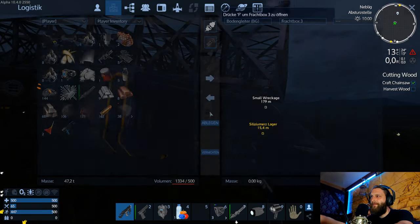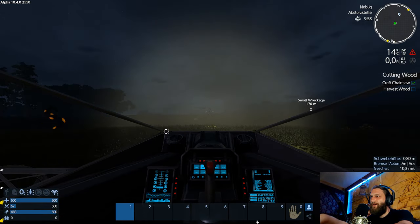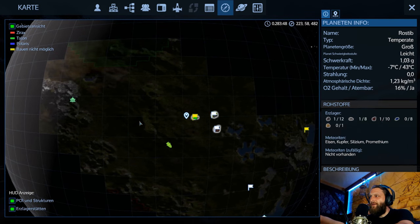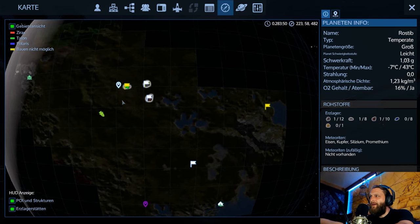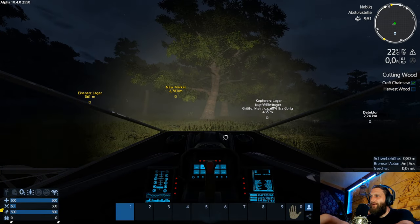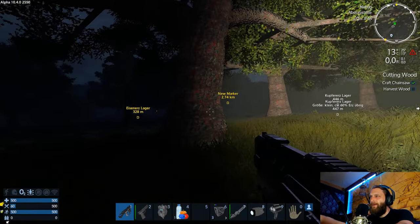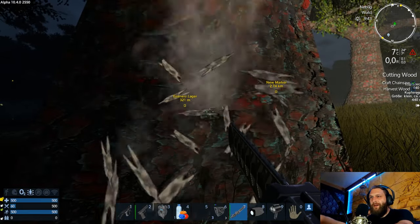Das sind die Behälter – die haben Scheinwerfer dran. Detektor: Small Wreckage, das ist da auch noch. Basis – da war mal eine zumindest. Rettungskapsel. Wo ist denn dieser Detektor aufgeführt? Der wollte ja noch ein paar Bäume haben – das können wir noch machen. Das geht auch im Dunkeln, vor allem wenn unser Schiff hier Licht macht. Sollte ja nicht allzu viel Strom verbrauchen.